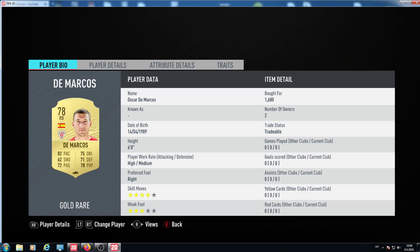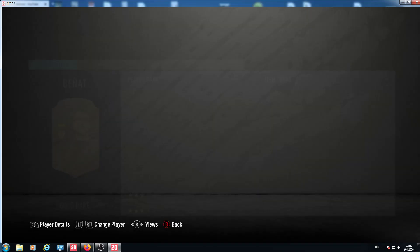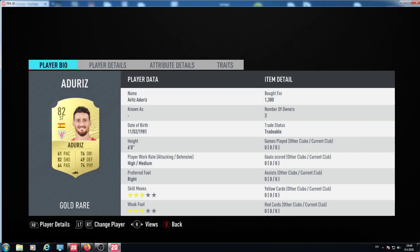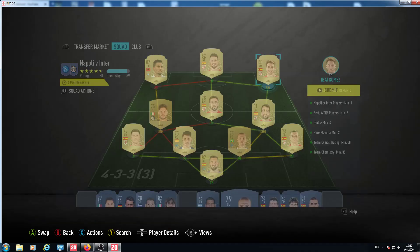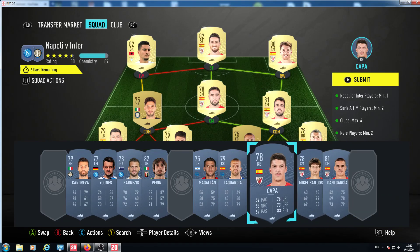Here I am using five players from Athletic Bilbao. 1600 for the right back — I know it's a lot but this is this kind of build. 1600 for DeMarcos, 800 for Benjat, 1000 for Unai Gomez, 1300 for Adoriz — he is 82 rated — and also from Athletic Bilbao, 750 for Iker Gomez. So five players from Athletic Bilbao.